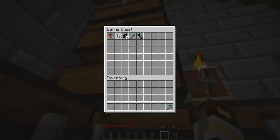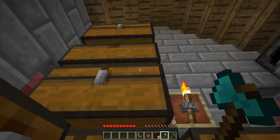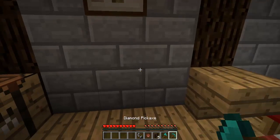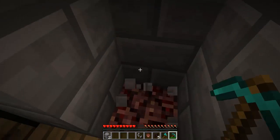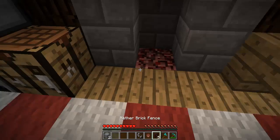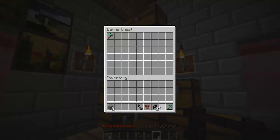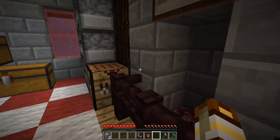What else do we got? We have a nice pickaxe and some other things. I think I would like to have a fireplace. There's even netherrack already there — how convenient. Going to light it soon. Well, we have a nice fireplace.